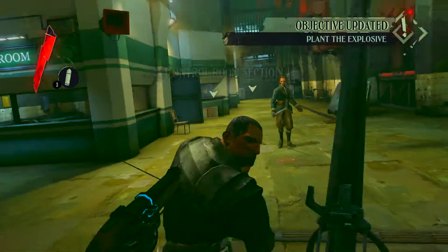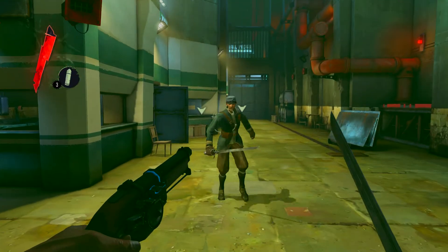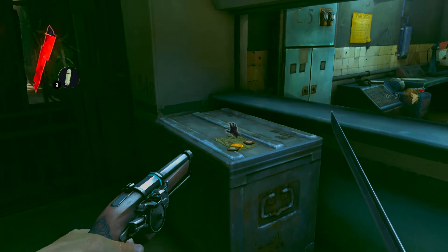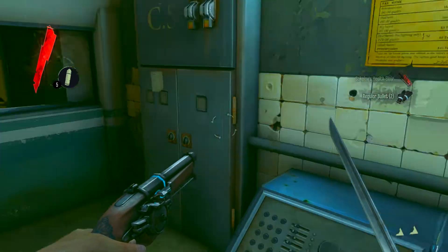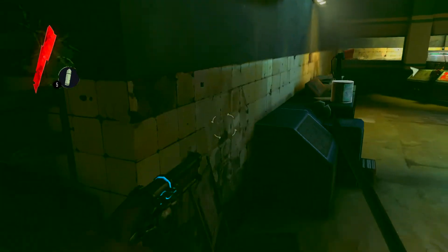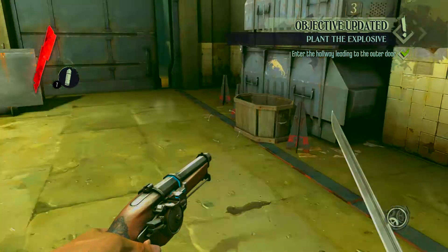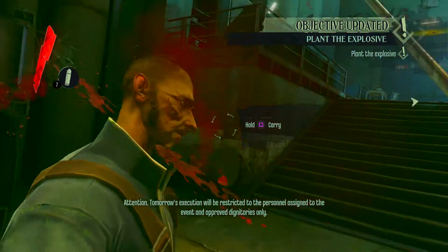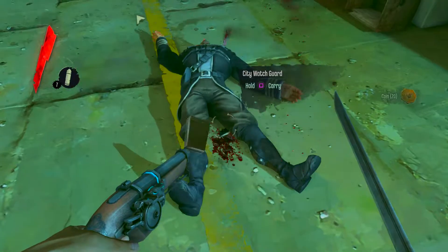These guards are not master swordsmen — this is about as challenging as they'll ever get. All you have to do is block and they stagger back, then stab them in the face. You can restore health by quickly eating large amounts of food — this game is totally not violent, don't be ridiculous. Dishonored is a fun game, very similar to Bioshock but with a stealth focus — or you can just run around and kill whoever's in your way.